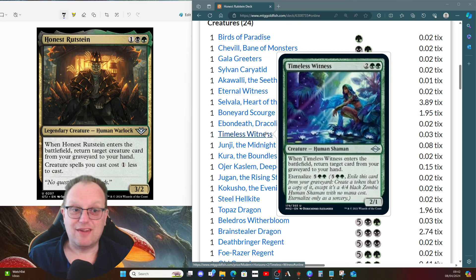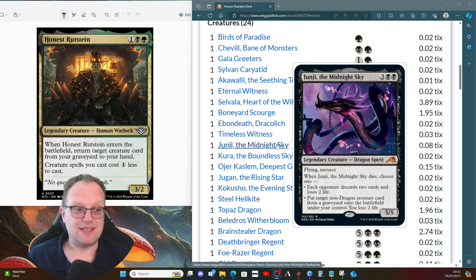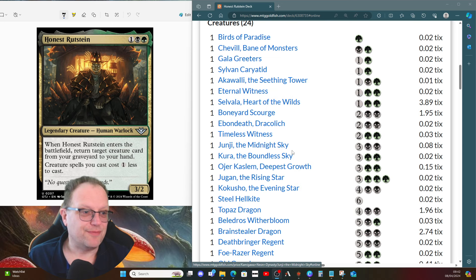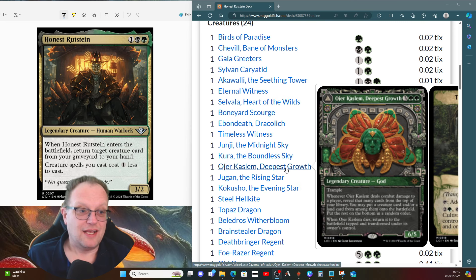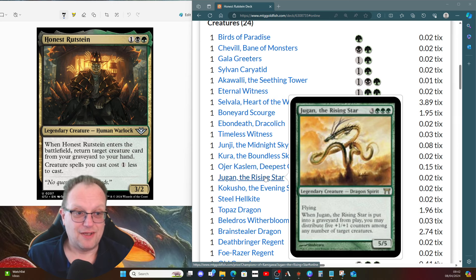Timeless Witness gives us another way of returning things that went to the graveyard by mistake. Junji, the Midnight Sky lets each opponent discard or lose life, and we can return a non-dragon creature from any graveyard to the battlefield. Kura, the Boundless Sky gives us lots of land cards, which is great. Ojutai is in the deck purely because I like Ojutai — in this deck it may help us get dragons out a bit quicker.